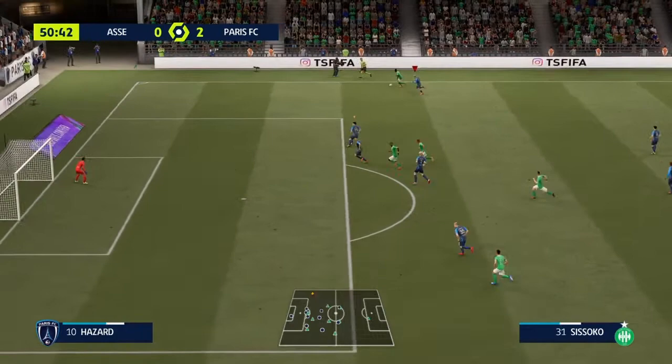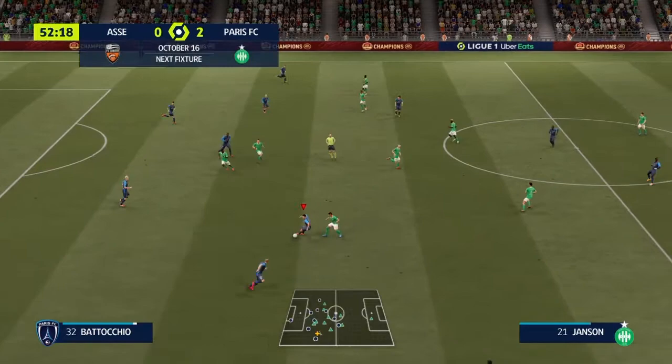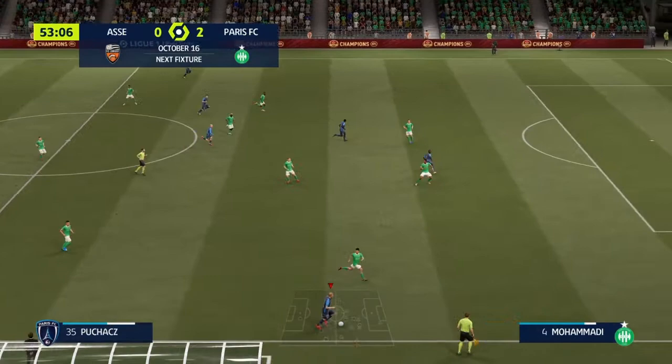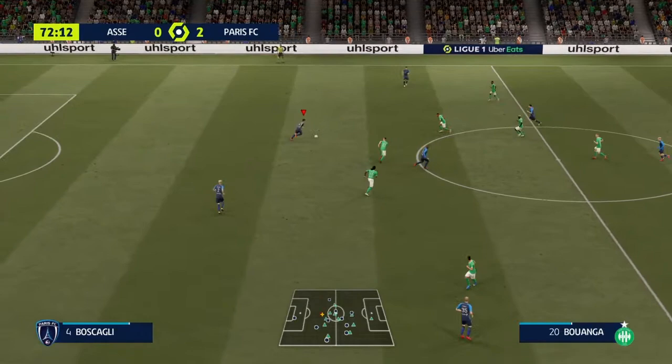Now in the second half, Hazard again tracking back managing to just stop Sissoko. The ball comes in, we get it away straight to Hongla, he finds Batocchio who every time he plays is just fantastic. Pugac is now away — we know his capabilities going forward, he can do both sides. Hazard shows a little bit of skill but he's just dispossessed at the last second. Unlucky — nice build-up play though.